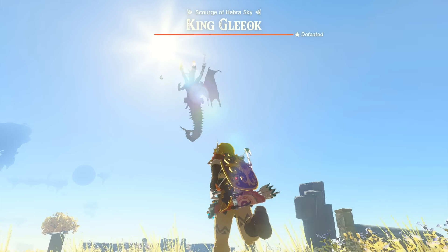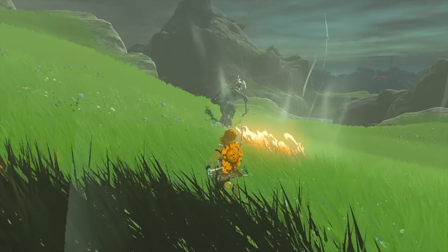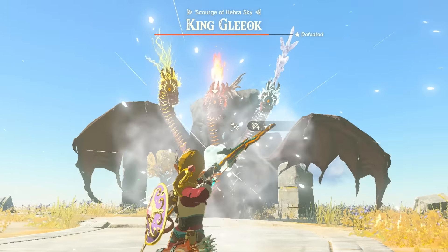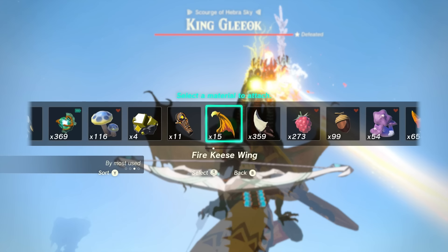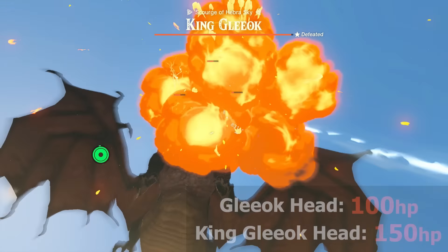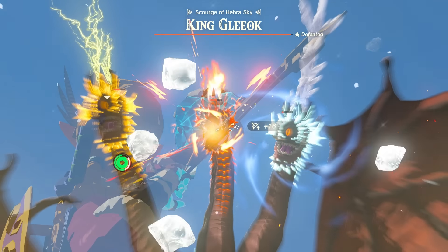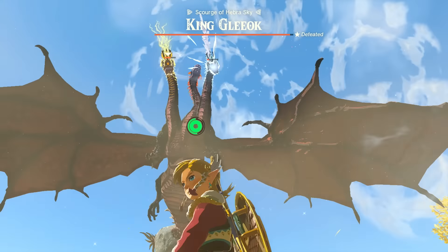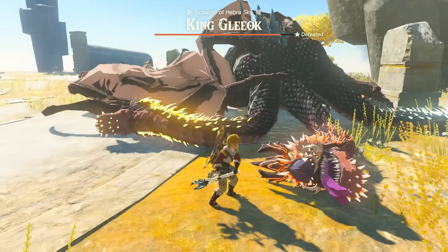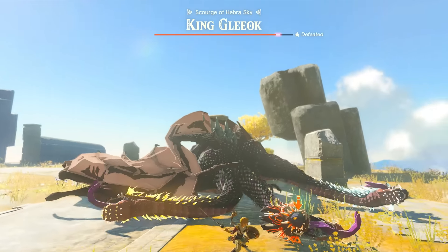Speaking of gleeoks, they really are the king of the three elements, so how do these powers work against them? Most other bosses are immune to elements including the initial damage, which is also true with the gleeok. But the unique quirk is that attacking their head with an opposing element will double the damage of that full attack. So a 64 damage bowshot with a fire property will deal 64 damage to a shock or fire head, but 128 damage to an ice head. A base gleeok head has 100 health while a king gleeok head has 150, so this extra damage is crucial. Just know this elemental double damage applies strictly to the head's health, not the gleeok's main health bar — so elemental attacks won't help much when the gleeok is downed.